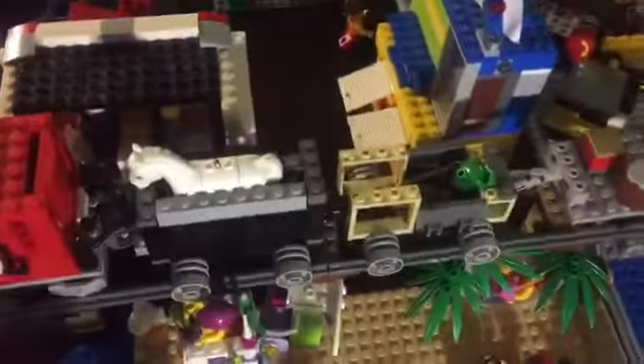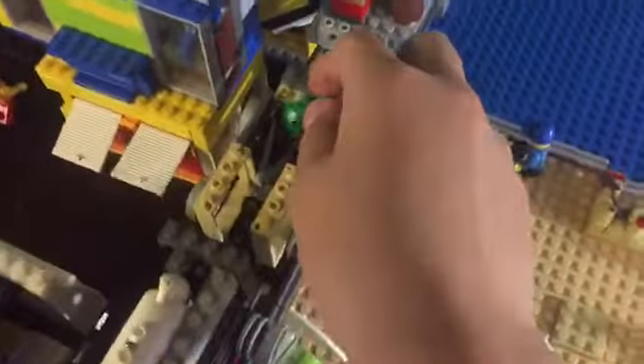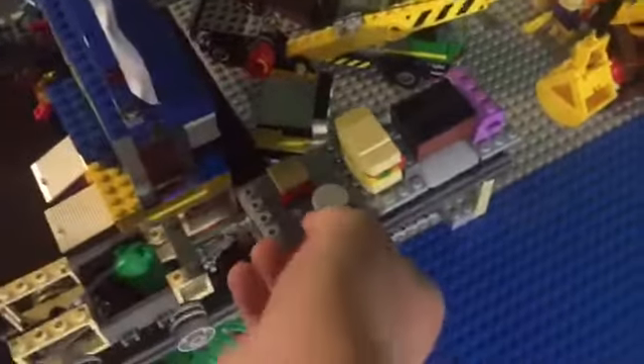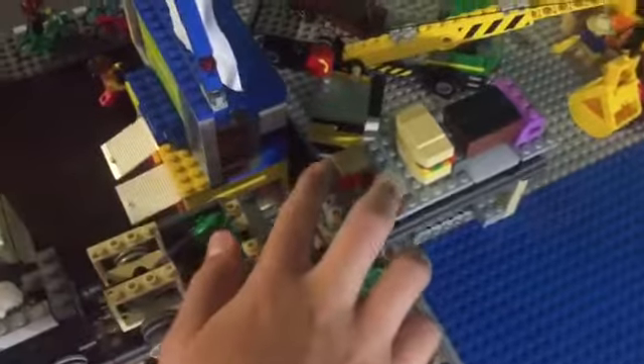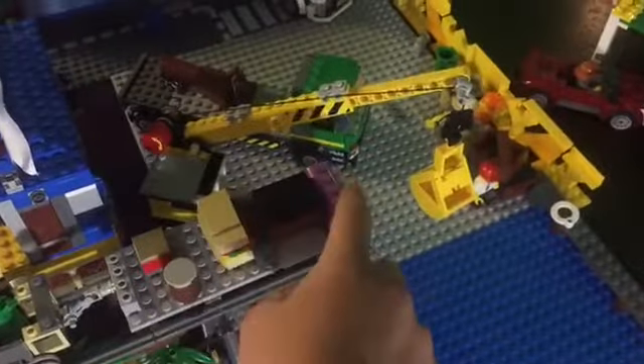The next car still has a horse, just like last time. Then this cart has just random things, like junk. And here is a flatbed carrying two crates, one ginormous sandwich, another crate, and a chest.